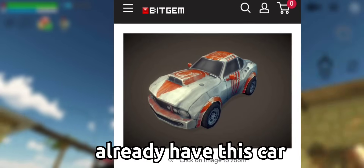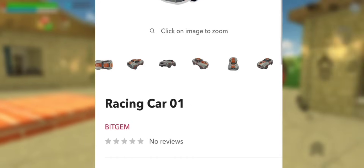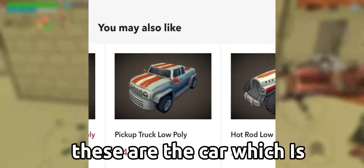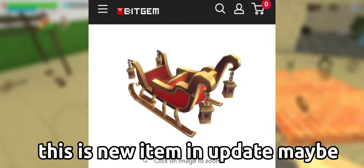And we know that we already have this car. These are the cars which are already added in our game. This Santa sleigh is amazing — this is a new item in the update maybe.